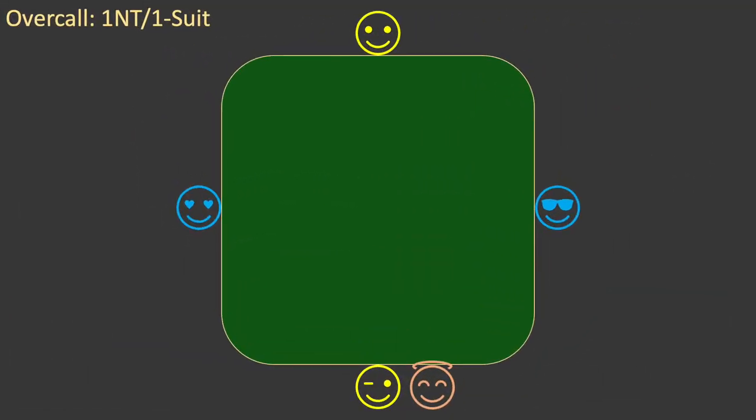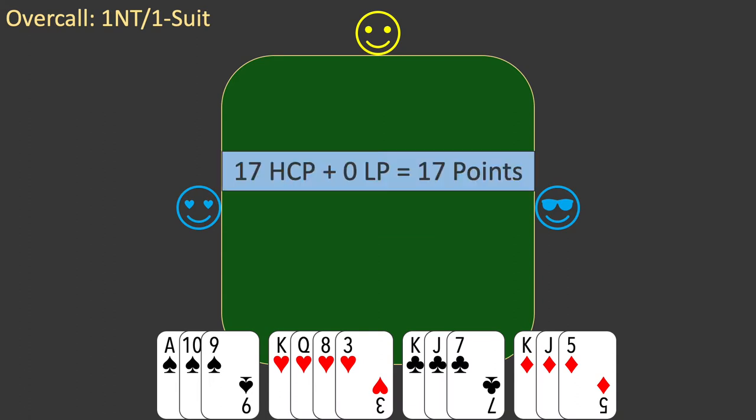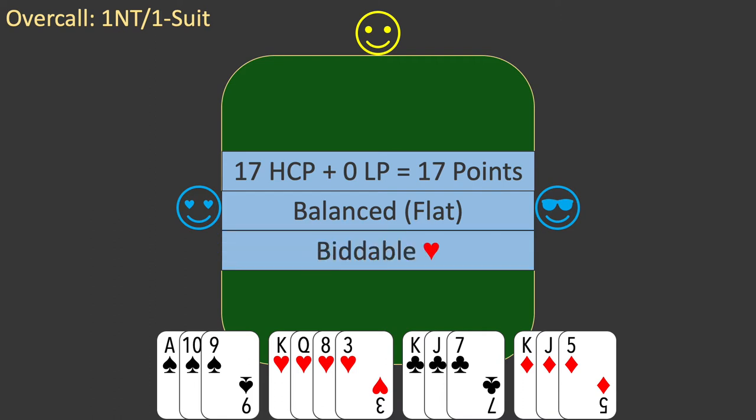Let's start with a new deal. This is deal 161. East is the dealer. Here is your hand. You value your hand. You have 17 high card points and 0 long points, for a total of 17 points. With no short suits, your hand is flat and therefore balanced. And you have only one biddable suit: hearts.